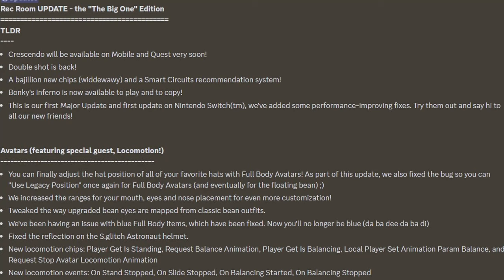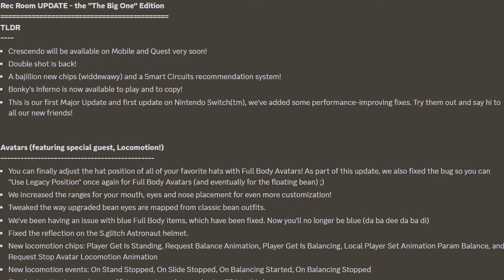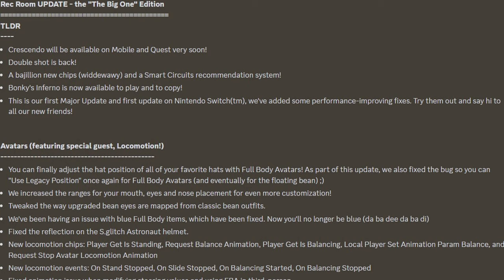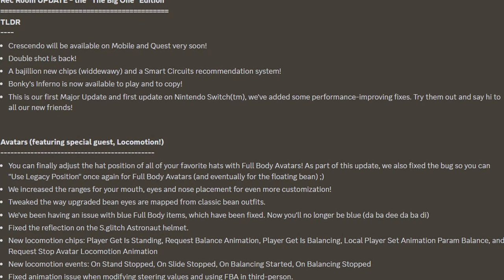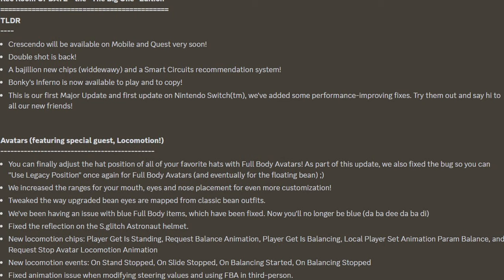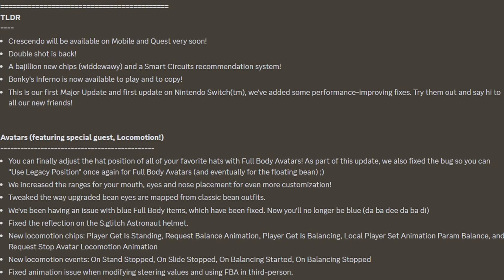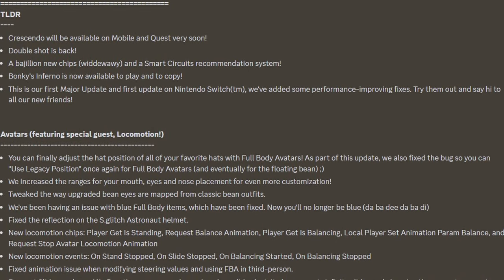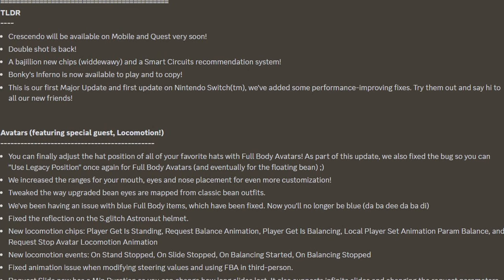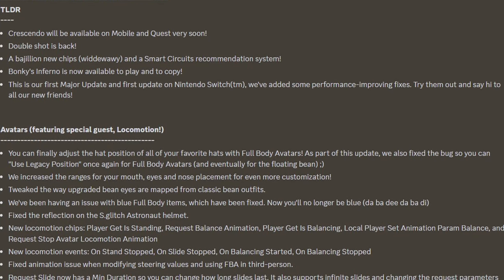For avatars, featuring a special guest — Locomotion — you can now adjust the app position of all your favorite hats with full-body avatars. They also fixed bugs so you can use Legacy Position once again for full-body avatars, and eventually for floating bean. They increased the ranges for your mouths, eyes, and nose placement for even more customization, and tweaked the way upgraded bean eyes are mapped from classic bean outfits. They've fixed an issue with blue full-body items — now you'll no longer be blue.